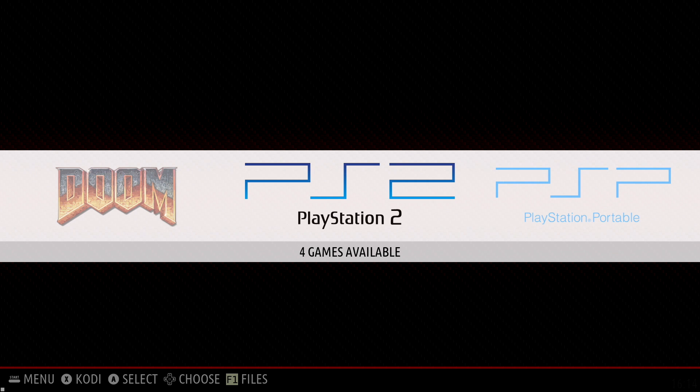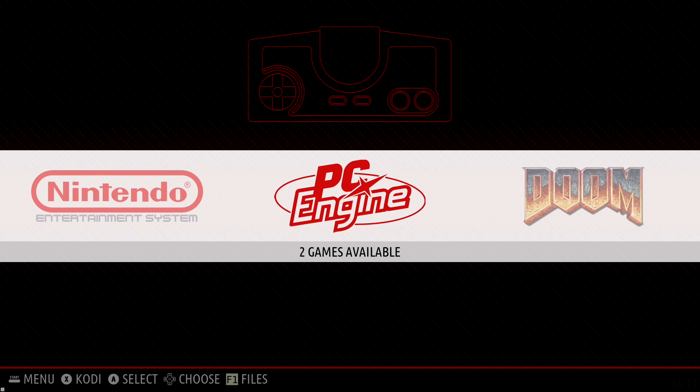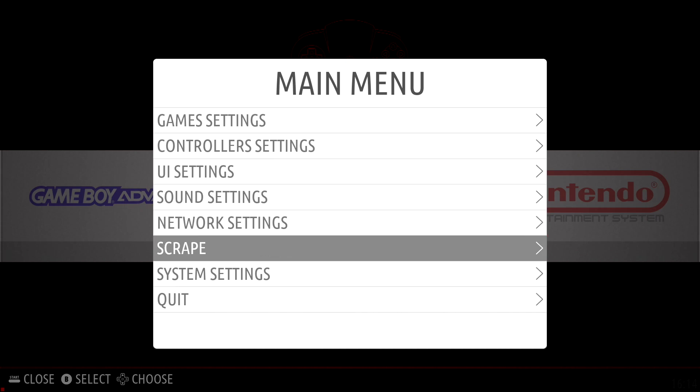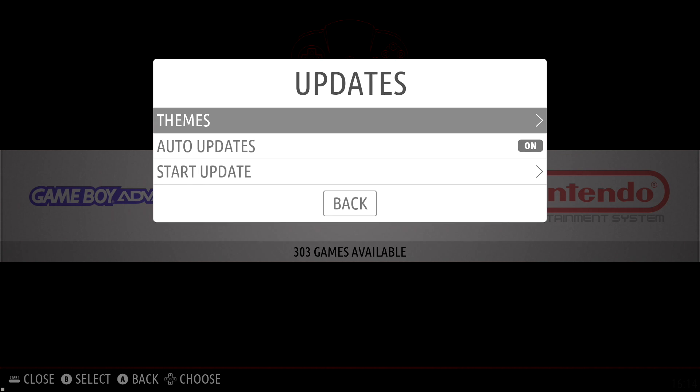In the past, if you've ever messed around with Batocera, you know we were really limited on the themes. What you see on screen right now is Batocera — I'm using the Emulation Station Carbon theme, so it looks like RetroPie. We also have the ability to download other themes. I'm going to press Start on my controller: system settings, updates, themes.